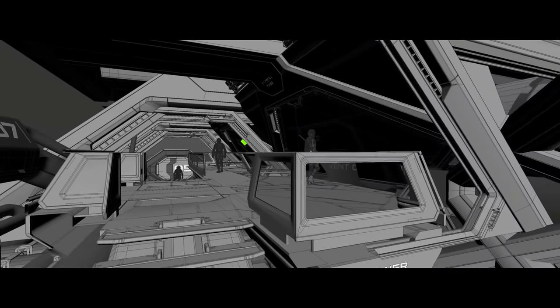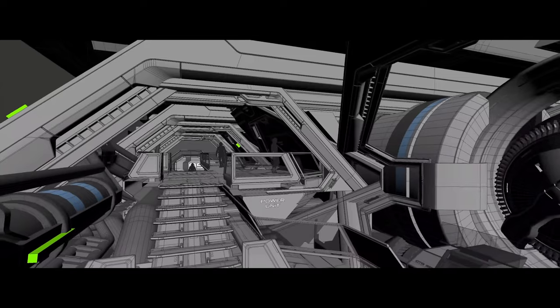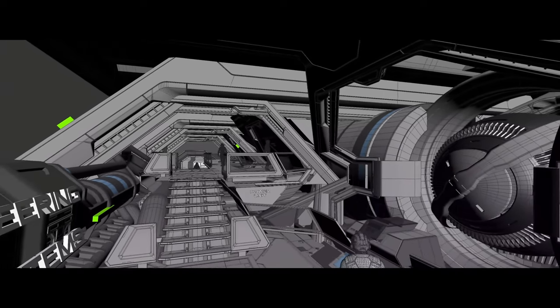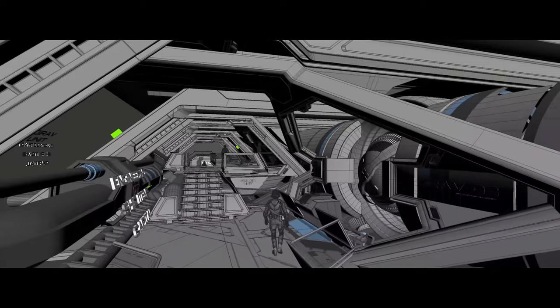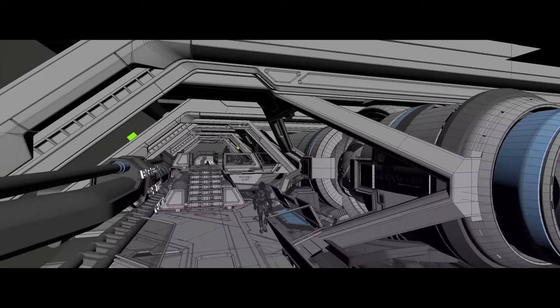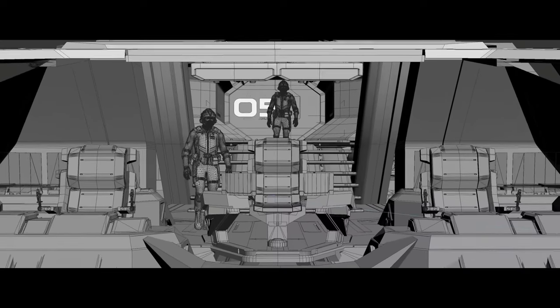The revamped interior includes several key rooms and features. The bridge has been opened up to provide more space and visibility. Escape pods allow the crew to escape quickly in case of emergency. The captain's quarters, offices, and the XO's office provide space for commanding personnel.